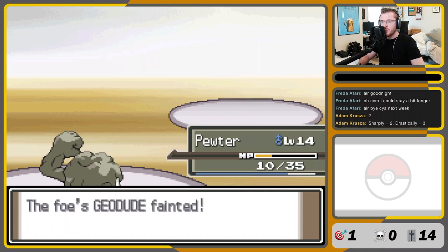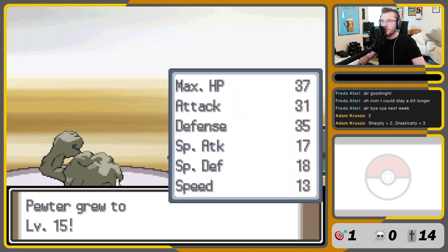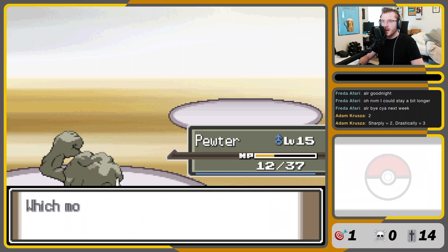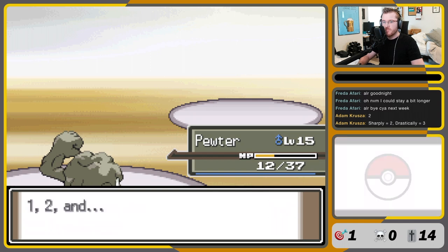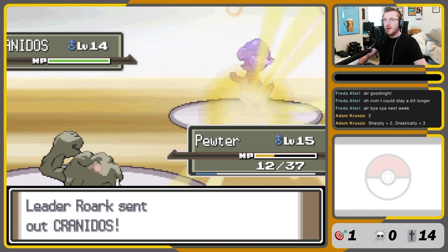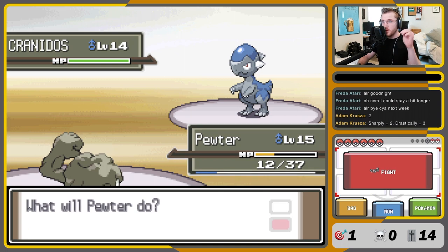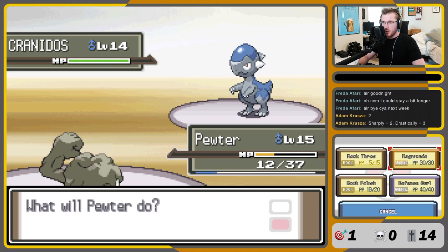That's one. Now he levels up. Speed is 13 — that means I only had to use one rock polish. It's an extra turn of damage. We forget Tackle and learn Magnitude. So to recap: we used two Rock Polishes to outspeed the Kranidos. We edged Pewter's XP so that when it leveled up by defeating the Geodude, it would learn Magnitude. And now we Magnitude to hopefully kill the Kranidos.